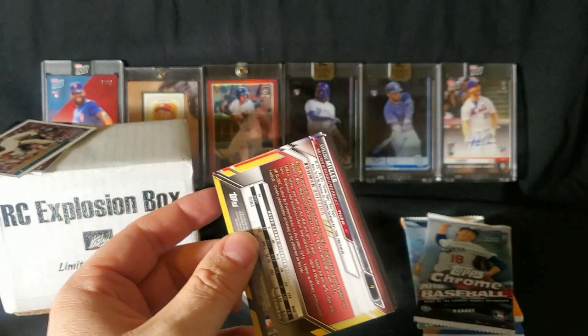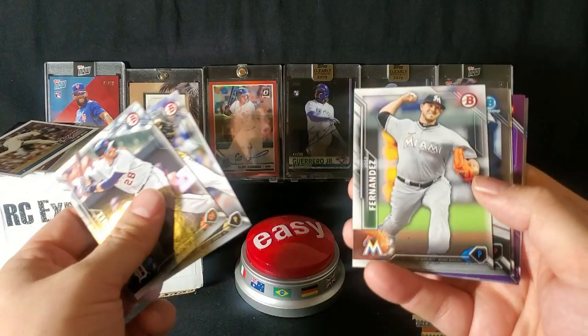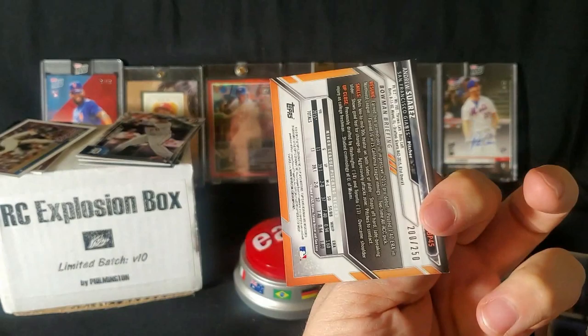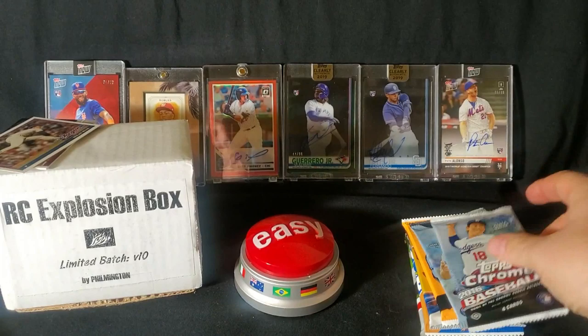2016 Bowman Chrome. Looking for Vlad Jr., Tatis, Bregman, Moncada. Jose Fernandez in here. There's a purple parallel — out of 250. There's Rowdy Tellez, and we are treated with another Rowdy Tellez. Wonderful. That was the 2016 Bowman — no big hits.